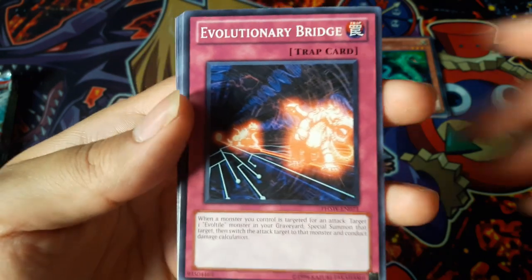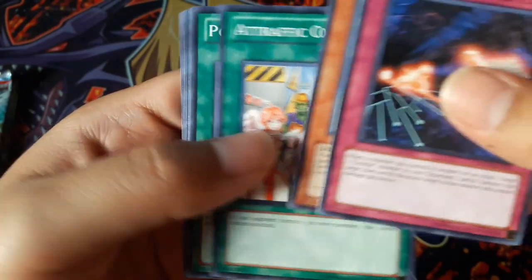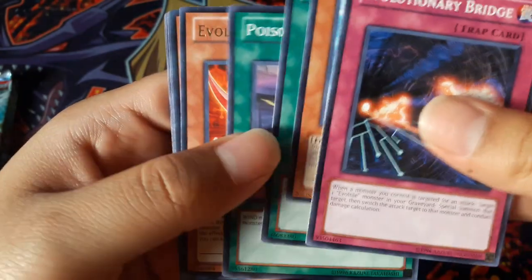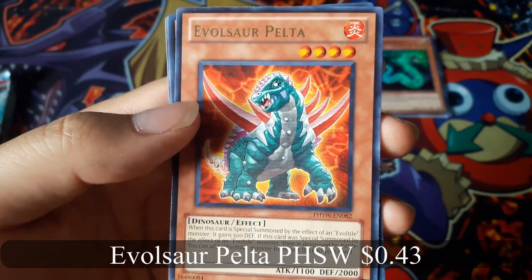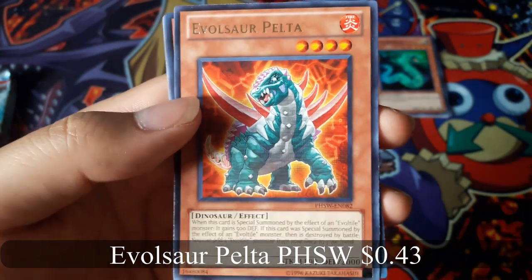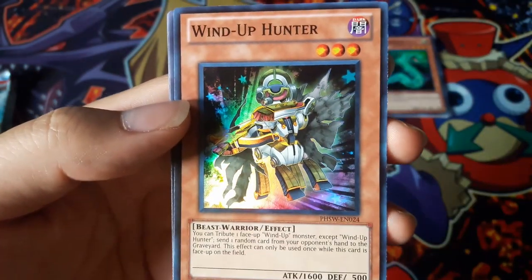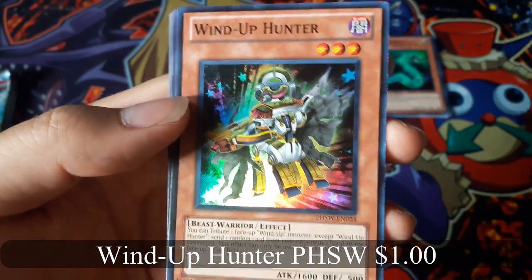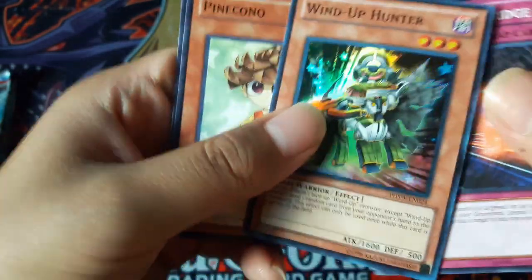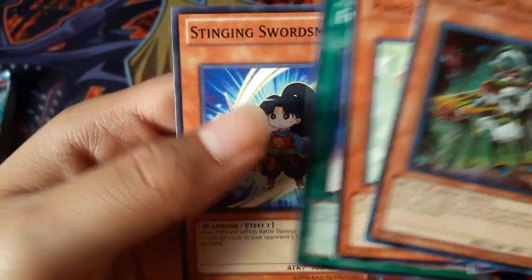Evolutionary Bridge. Evil Sarpelta for a Rare, ooh nice Windup Hunter for a Super Rare.